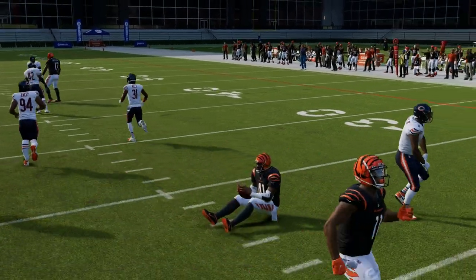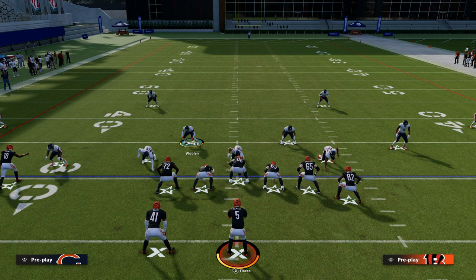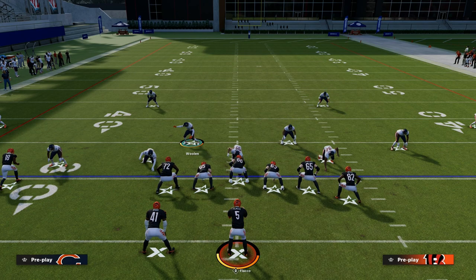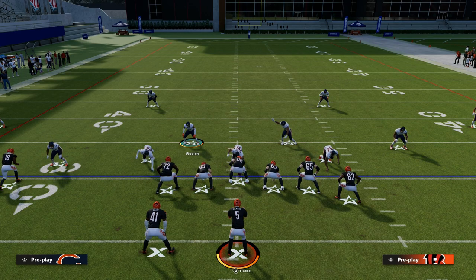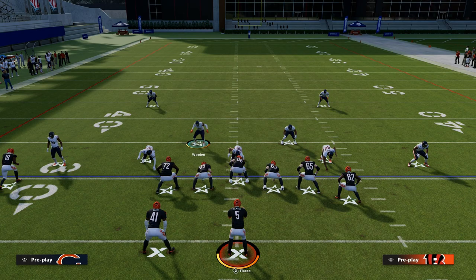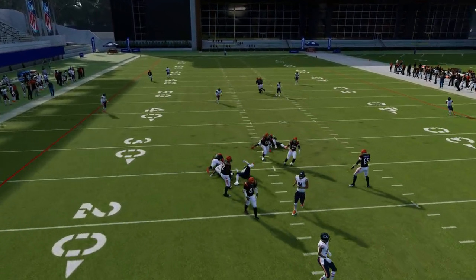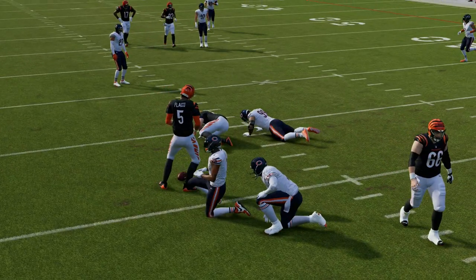So the first tip is to make everything look the same, and the second tip is to have a plan for stopping the run. The third thing you need to do to take your defense to the next level is always give a threat that pressure could be coming. You want to have the ability to send pressure — ideally against a five-out offense, a blocked running back, and a blocked tight end. From here, all we have to do is press, and we're going to have a nice little blitz off of the edge. Even if the running back blocks, we're going to be able to get pressure.